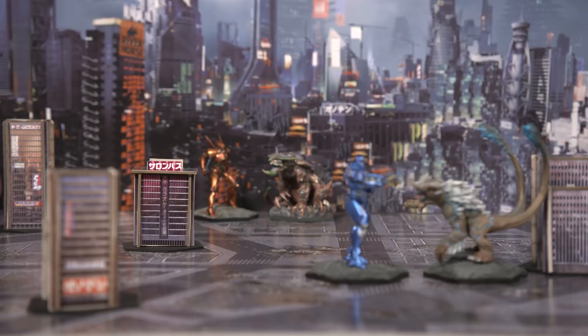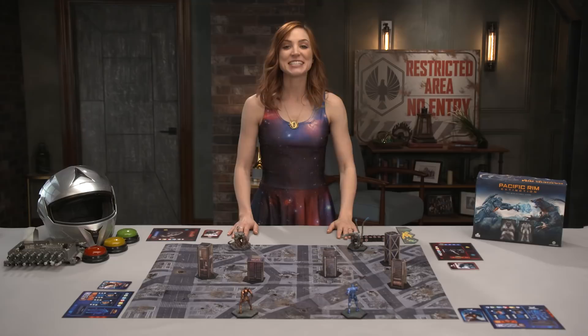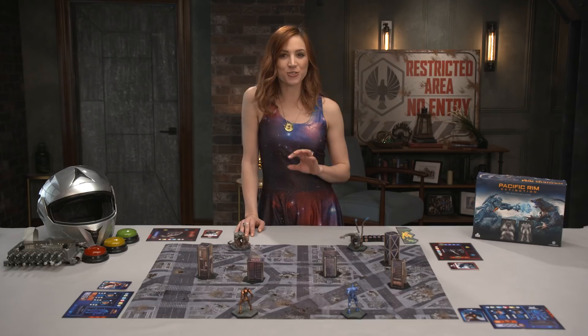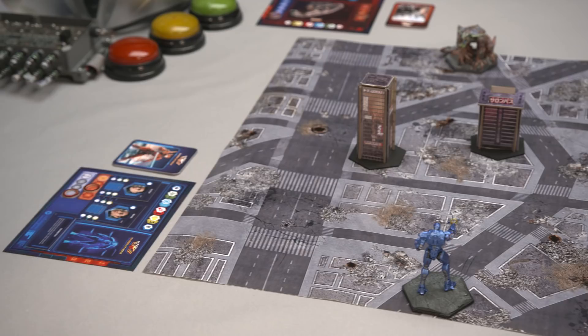Setup begins by dividing the players into two teams: the PPDC and the Invading Kaiju. Next, choose either the quick play cards — especially if you're just starting out — or you can construct your own battle using the setup rules in the rulebook. Today we've got our hands on an early prototype of the game, so we'll just be going over the core mechanics and victory points.